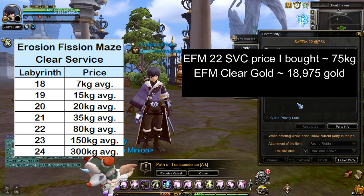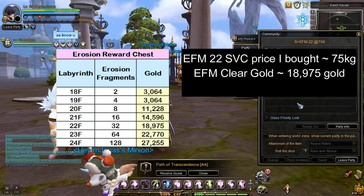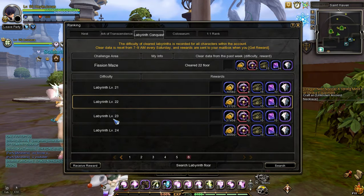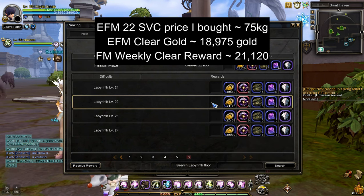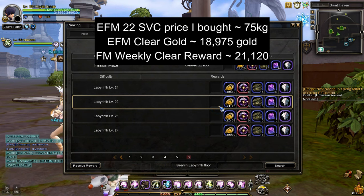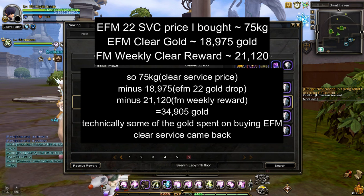Let's do some math. The price for EFM Labyrinth 22 Clear Service I bought is shown here, and the Gold drop after clearing EFM Labyrinth 22 is this amount. In addition to that, since I cleared EFM Labyrinth 22, I am guaranteed to get the Fission Maze Labyrinth 22 Weekly Clear Reward, which awards me this amount of gold. So if we subtract the Clear Chest Gold drop and the Fission Maze Weekly Reward gold, I got back some of the gold I spent.